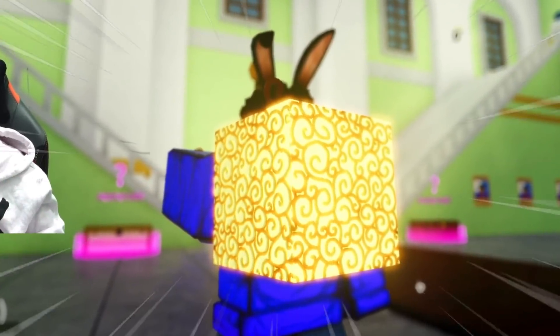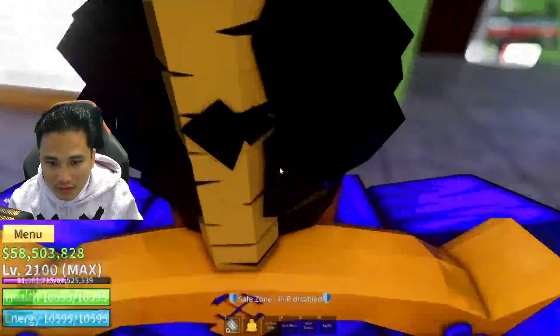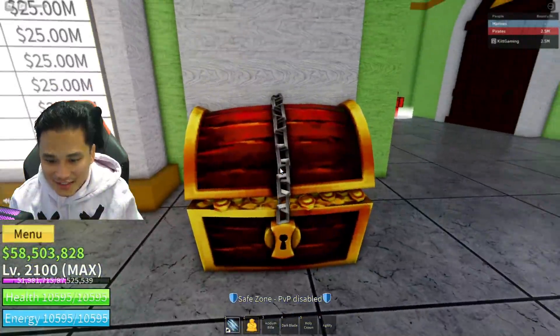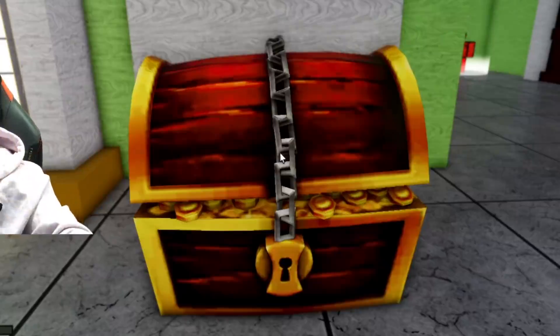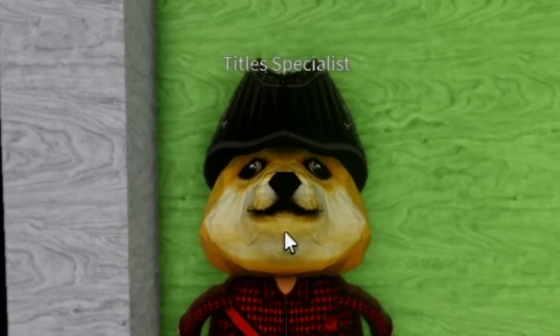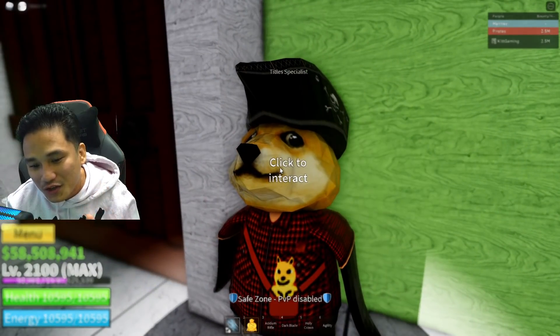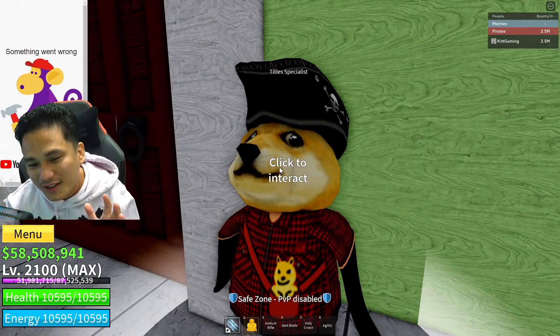Buddha is shiny — look at the shine over there with the pro shader, without the pro shader. The chest — with pro shader, without the pro shader — not much of a difference. But look at Axior's face — it's like detailed. There are details I can see with the shader, but without it it's just plain.